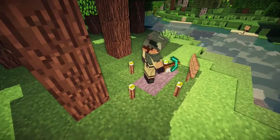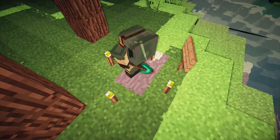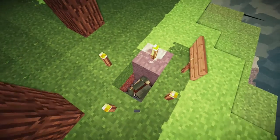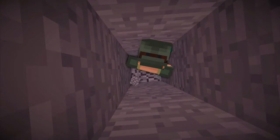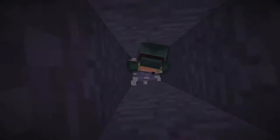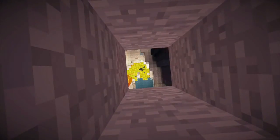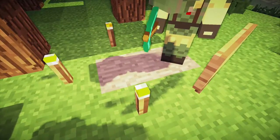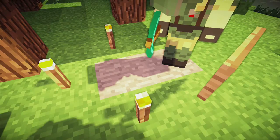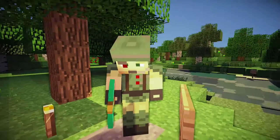This is what happens when you dig straight down. And this is what you're supposed to do — mine two blocks instead of one, so you always know where you're about to fall.